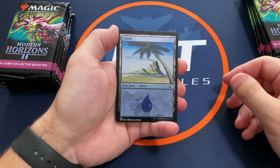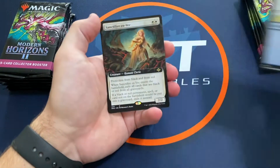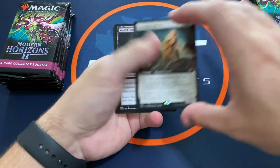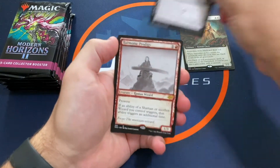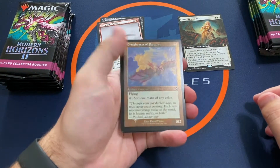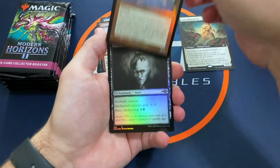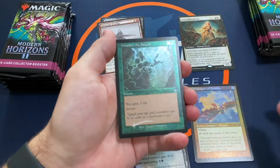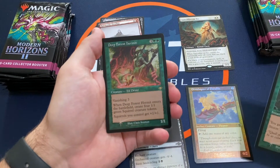Pack 1: This is a Foil Etched Island — looks pretty cool, definitely like that design. Then we have an Extended Art Sanctifier in Vec, a Showcase Art World Weary, a Harmonic Prodigy, a regular foil Ornithopter of Paradise, a Foil World Weary, and a Foil Etched Weather the Storm.